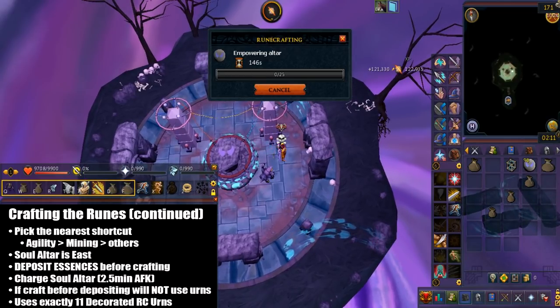The reason you must deposit the essence before crafting is that otherwise you won't use the urns in your inventory, missing out on 20–25% XP. Unless you have a partially filled urn, that's a different story. As shown, I used exactly 11 decorated Runecrafting Urns. However, if you have a partially filled urn in your inventory or bank, it won't fill that one instead.